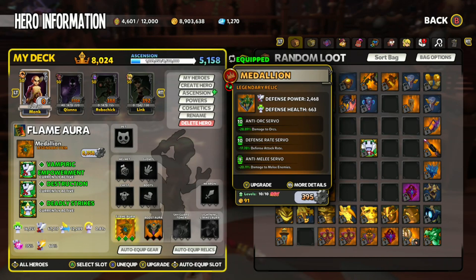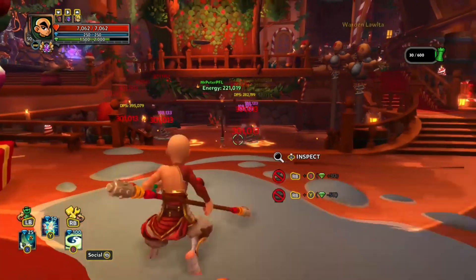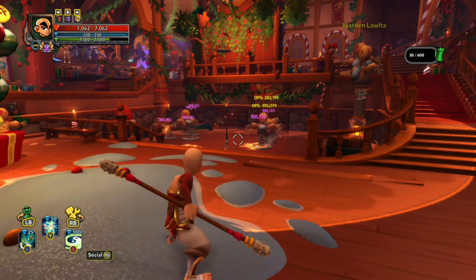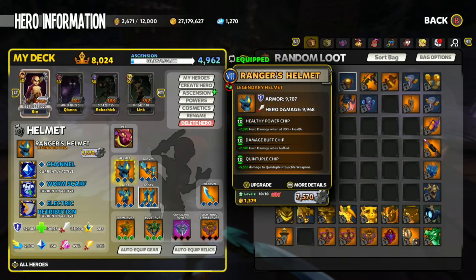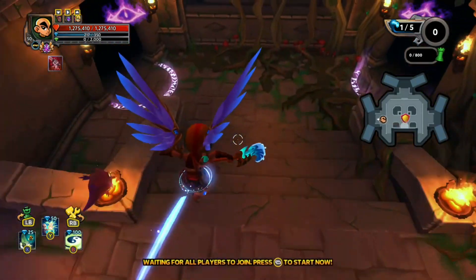The best part of this build is that you don't need 10 out of 10 mods. You can start off with a 5 or even a 4, and eventually you'll find a 10 out of 10 and replace the mod. Hopefully this gives you a better understanding of how flame auras work and how to build one. Now we're going to jump into a Chaos 7 expedition to show you the flame aura in action. We're on the Lost Dungeon map, Unholy Catacombs, and we'll be using anti-chaos, anti-melee, and defense range. I'm going to use flame auras alone to show you how strong this build is.